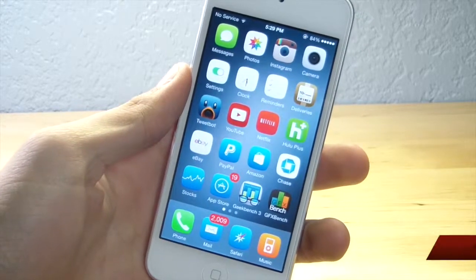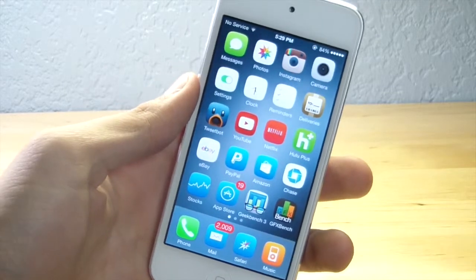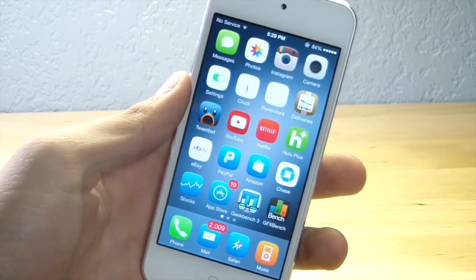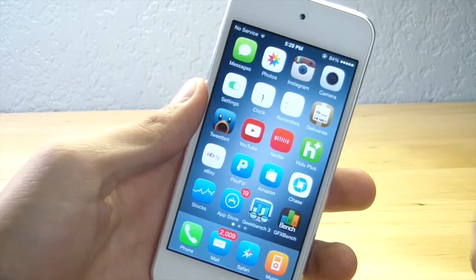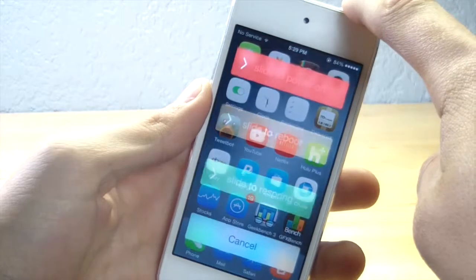Hey guys, what's going on? Alex here with HD Alex Films. Today I'm going to be showing you guys a Cydia tweak called Repower. Repower pretty much allows you to get more access to your power button. When you hold down the power button at the top, you're gonna see that two extra buttons or sliders come up.